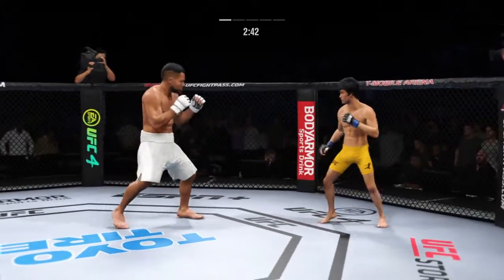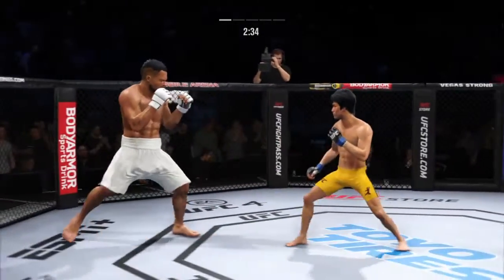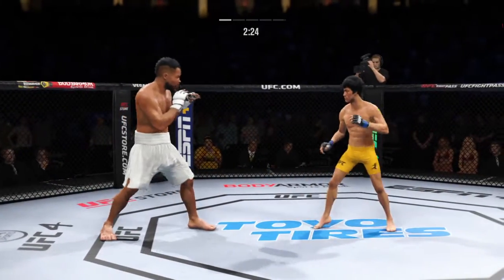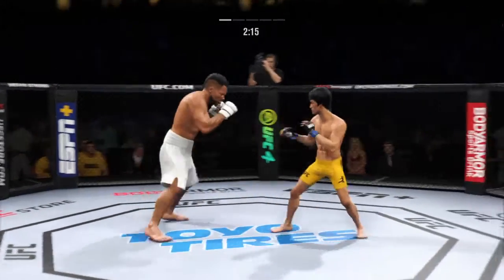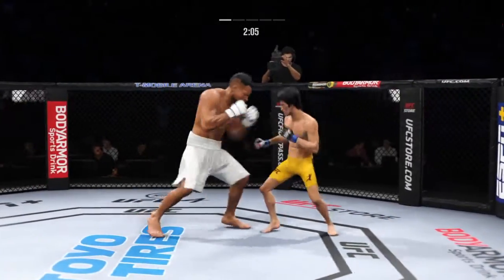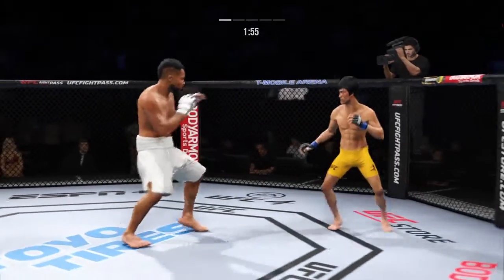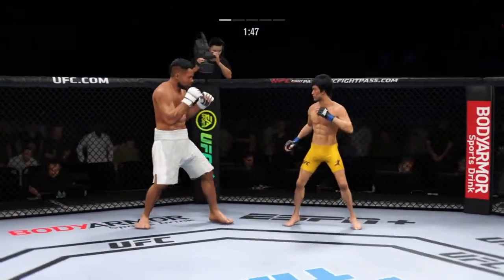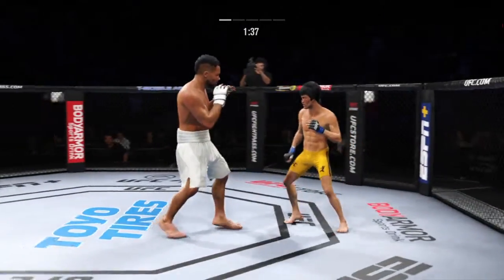Nice kick there by Lee. He's trying to find a hole for that right hand. What a punch. Hands high, hands high — he blocks the shot. And that punch no good, they separate. Good head movement there. Nice lift. Look at him flip his hip into that kick.